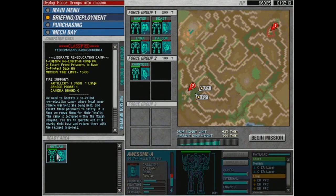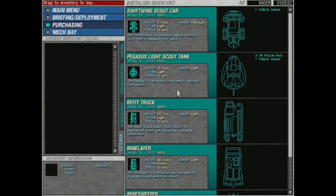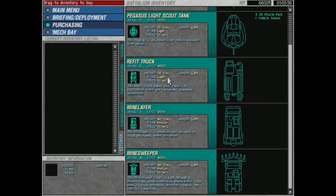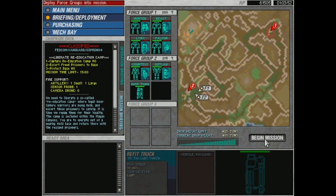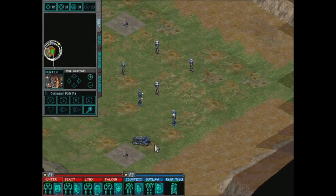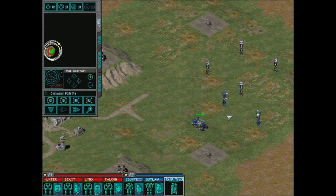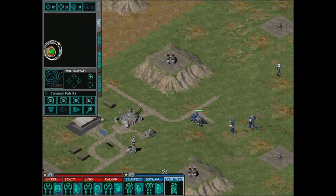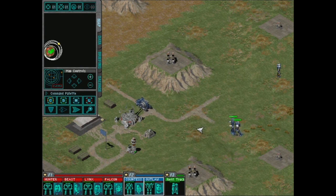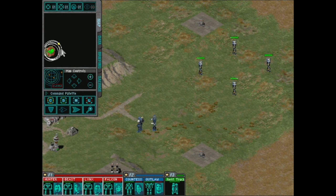So we should probably throw in another mech or two. Why not throw together an Awesome real quick? We'll throw some ER PPCs on him honestly because we're out of normal PPCs, and give him ER lasers — actually a decent loadout. This is Hitman — we'll throw Outlaw in there. I kind of want to train Outlaw up. We're about 45 tons under limit. We could take a refit truck — 35 tons — that might be fine. We'll take a refit truck since we haven't used one yet. It's capable of doing repairs, which is pretty cool.